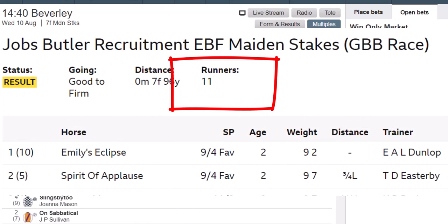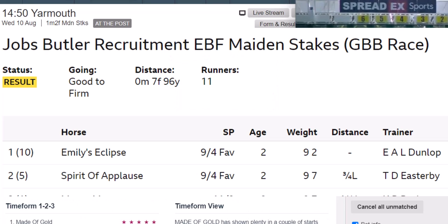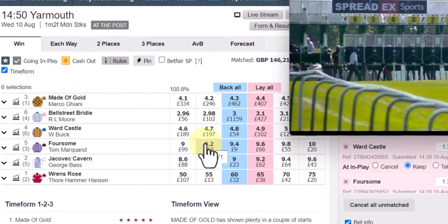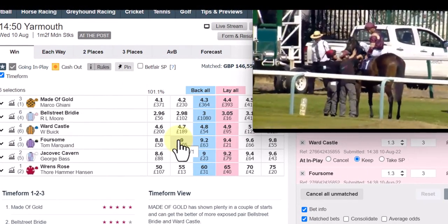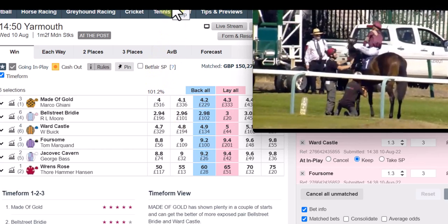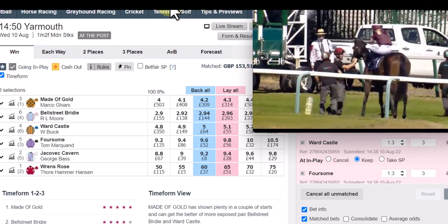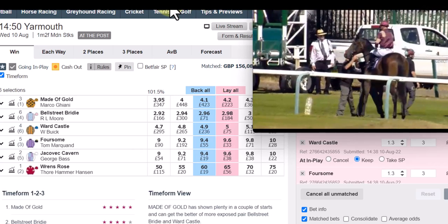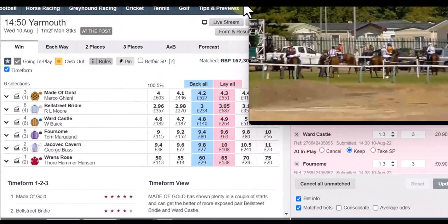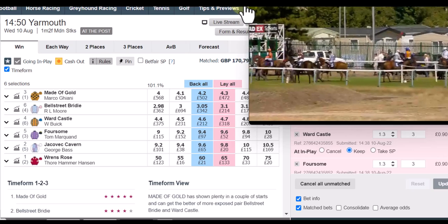We're doing the same thing at sunny old Yarmouth today — apparently 27 degrees at the moment and it's going to get even hotter towards the end of the week. We're going to lose another 90 pence here, but the race prior proved that you can win. The typical comment you get is that the best races to do this in are 30-runner or 20-runner five-furlong handicaps.